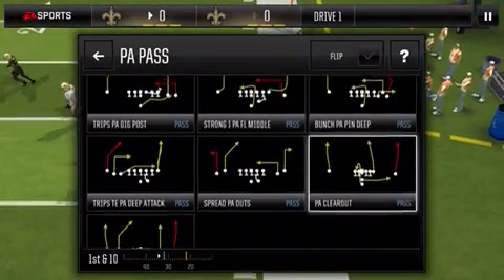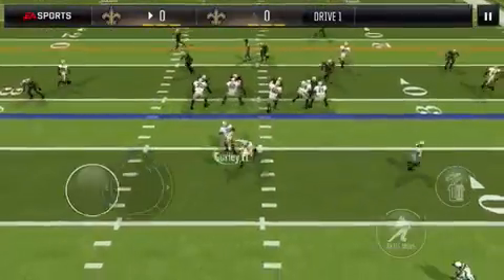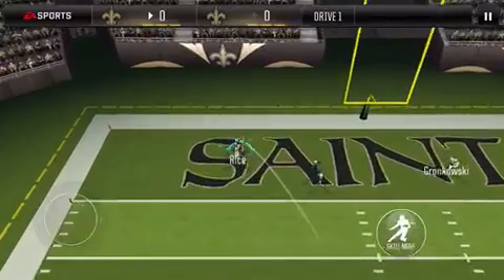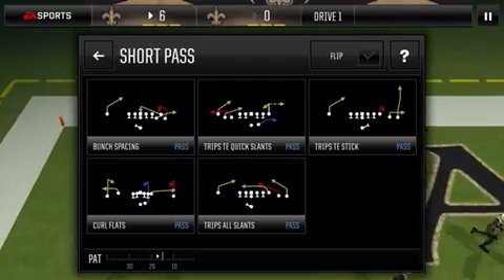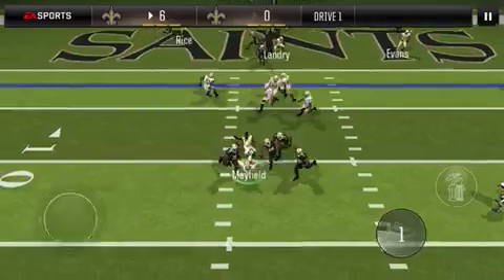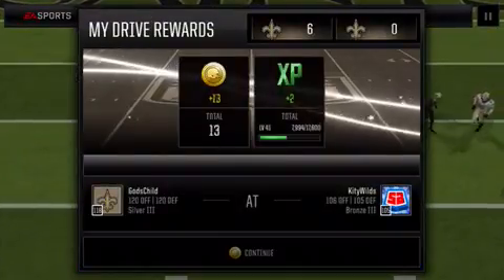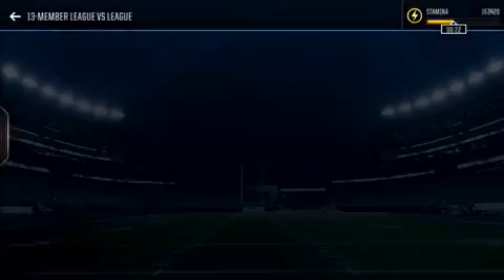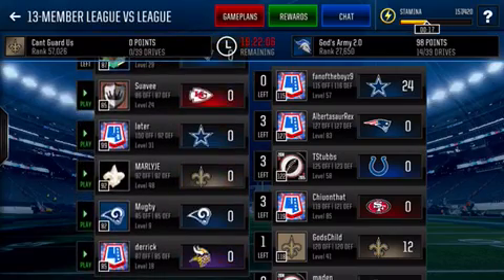I'm gonna try a deep bomb — play action clear out — and try to hit Jerry Rice. He's open, can I get it to him? He stops, turns around, and he makes the catch — Jerry Rice with a long touchdown pass. Let's go with bunch spacing one more time. It is counter formation and I did not have a scramble — that is my fault, guys. I forgot to check if I had a scramble left. What are the odds you get 20% counters back to back?